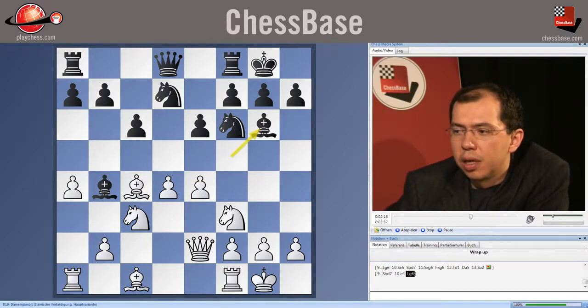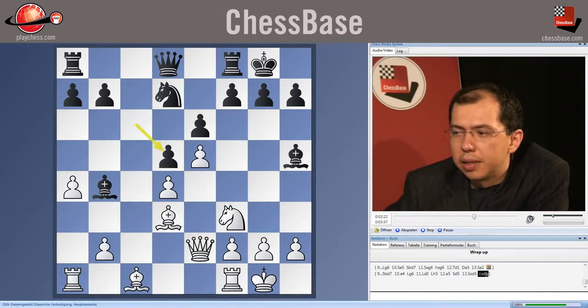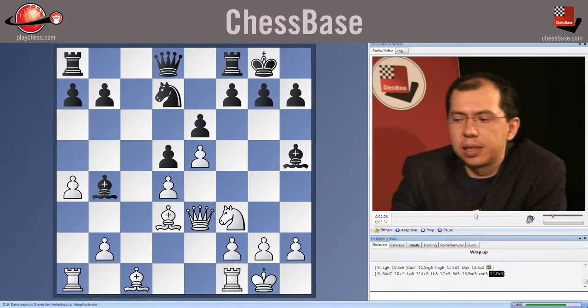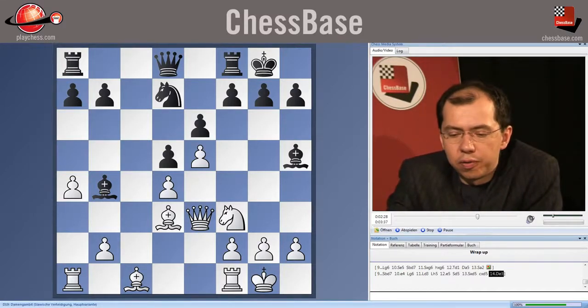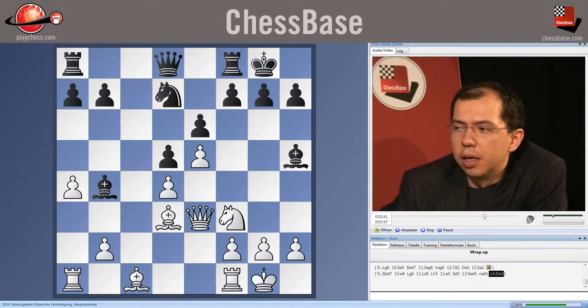After Bishop h5, e5, and Queen e3 — this was more or less the main position of today's material, and also one of the main positions of modern theory in general. Definitely the main position for the DC4 line in the Slav. We looked at three main moves: Rook e8, Bishop g6, and Bishop e7.